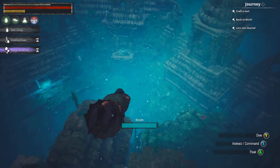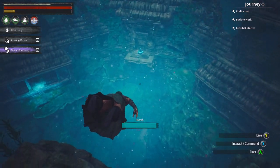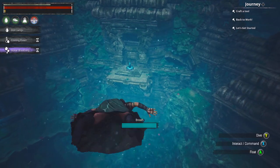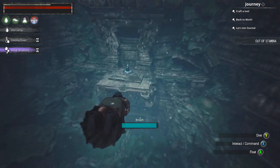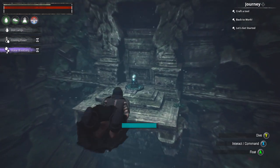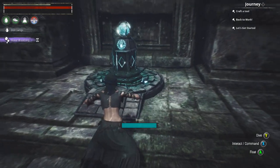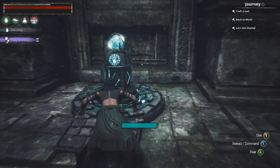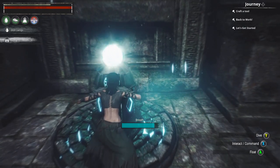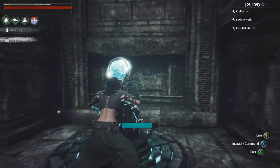This is where you need to come after getting your tome of water element. Once you have nature ascension volume one, you cannot level your magic to level two until you return to this shrine. Touch it and you'll ascend to the next tier. I have now successfully ascended to level two in water magic.